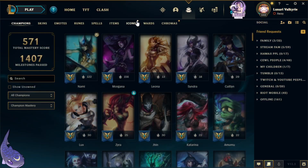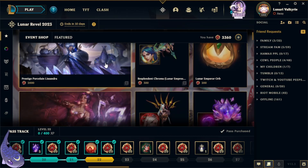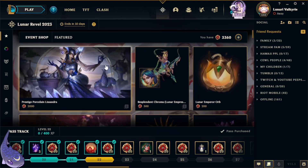Remember we only got the extra chroma because there are no skins to re-roll. Let me know down in the comments which of the prestige skins is your favorite — the Lissandra one or the Sivir one. I love both but I'm gonna have to lean towards Lissandra.